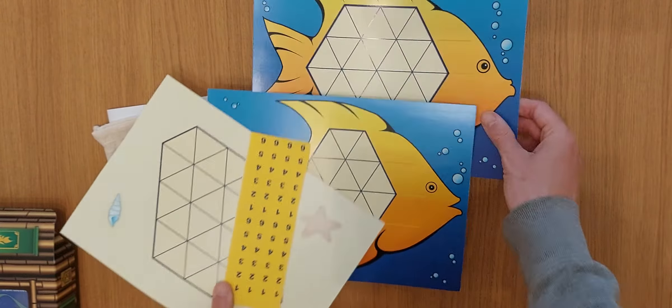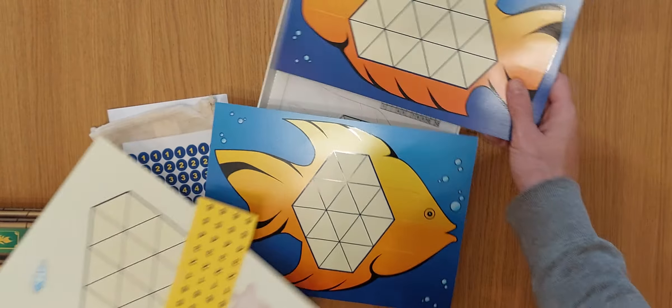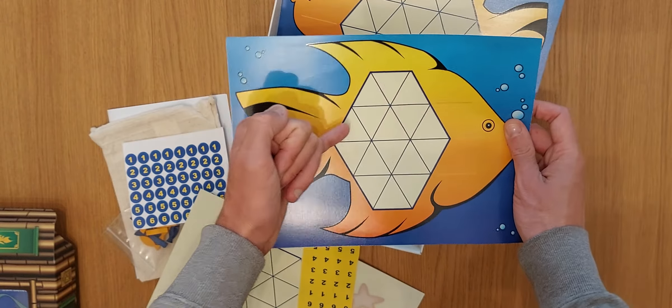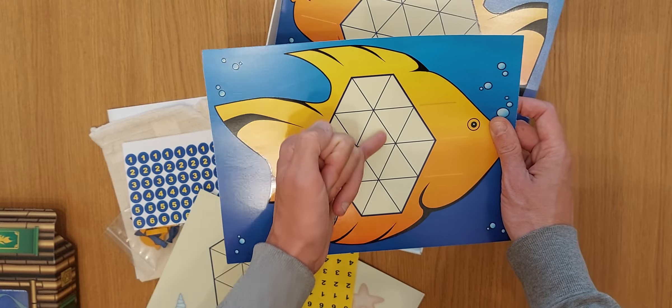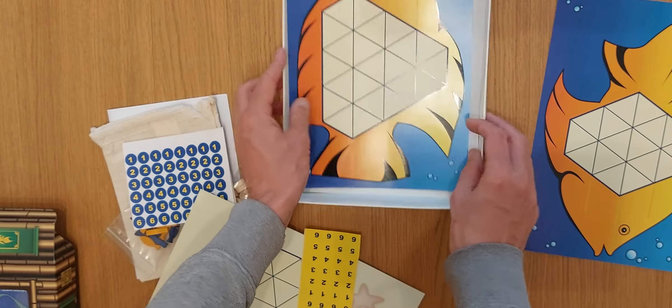There are various fish boards you can play with — different sizes. We want to play with probably this one, which should be 16 triangles. Good. I tend to stick to the small one.